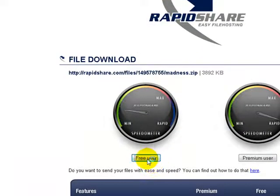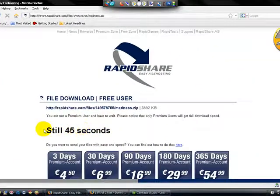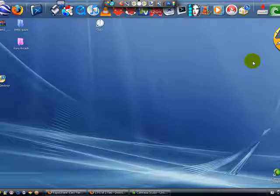Click on per user unless you have a premium account. Wait for that to download. I will just show you what the file will look like when it is downloaded.